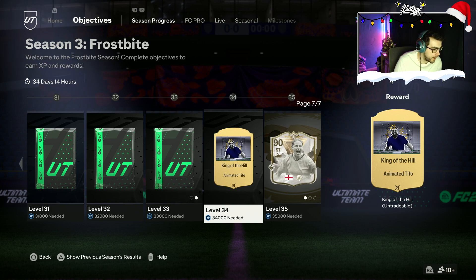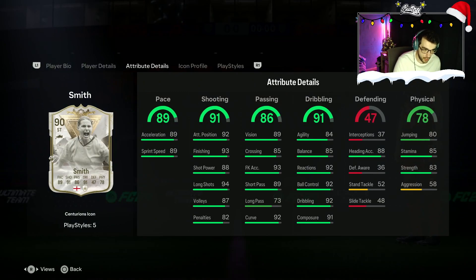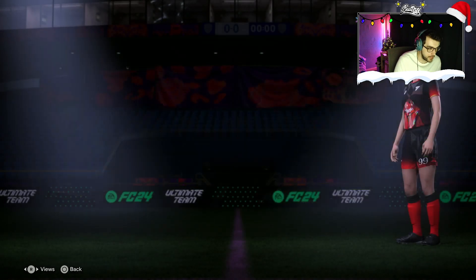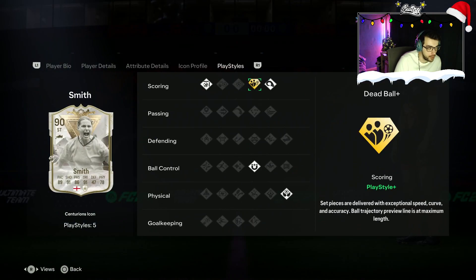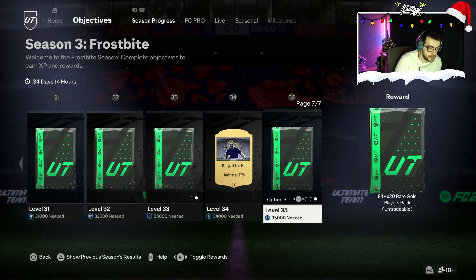Second to last is the King of the Hill Animated Tifo. And last but not least, Level 35 is a Smith, 90-rated — that's a Centurion's icon. Apparently she's really good in game, 4-star, 4-star, nice stats as well. The other options are an 87-plus base Centurion or Thunderstruck icon pack, or the 84x20. I don't think we'll use her as a card personally, but I've heard she's a really good card if you're looking for it. She has Dribble Playstyle Plus and a Finesse Shot Playstyle, which is very nice. For me personally, it'll be the 84x20.